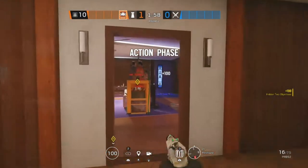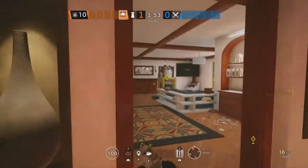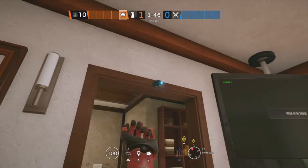The next site on Coastline is Penthouse and Theater. Starting off in Theater, we're going to put an Aruni on that doorway. The second Aruni is going to go in Penthouse on this doorway, and the last one is also going to go on this doorway in Penthouse.